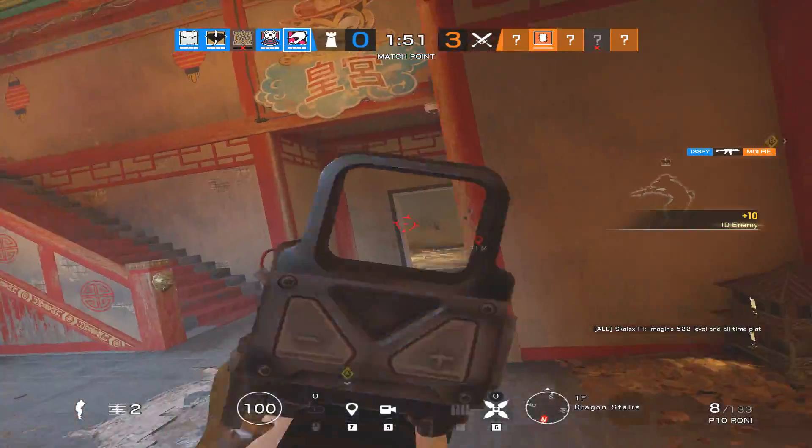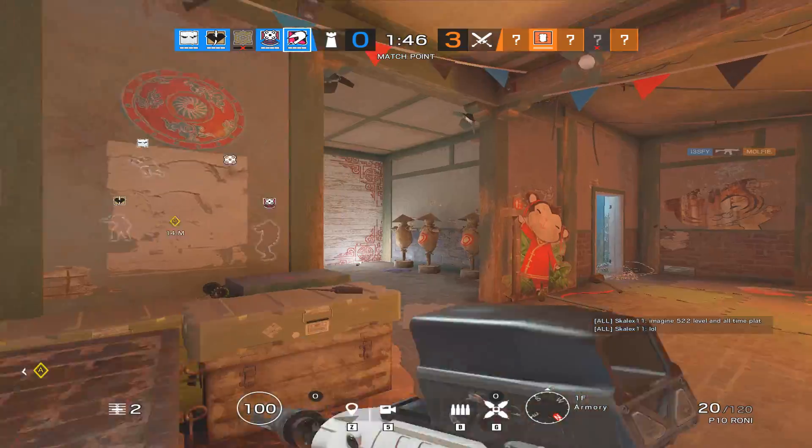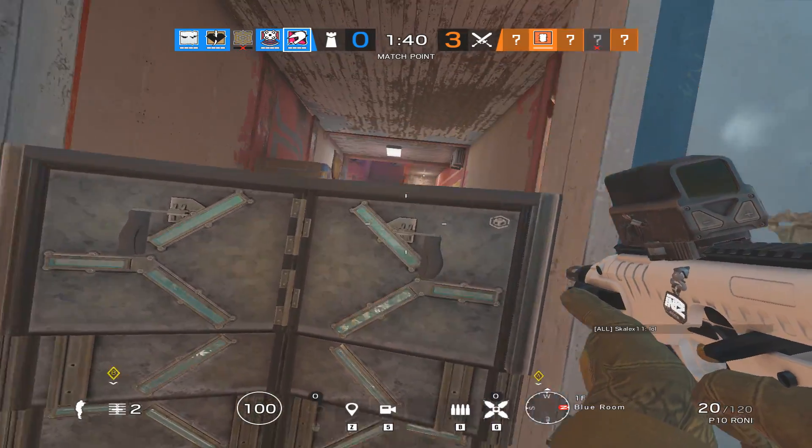Number twenty-three: all staircase rails should be shootable. It's so annoying when you're trying to shoot someone and your bullets hit all the metal bars while the enemy's don't. So all staircase rails should be shootable.